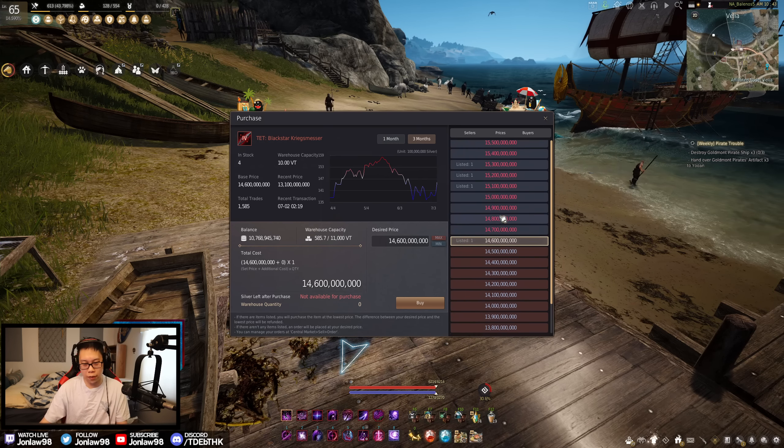Looking at Black Star trends: last time we did this in June it was roughly 15 billion, and it's going up surprisingly. I think it's because with the recent Festa everyone got Jay's Hammers and Cronstones, so people are buying a TET to slam it and hoping for the best. The price is still roughly the same as last month overall.